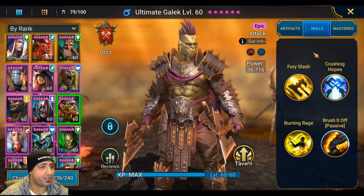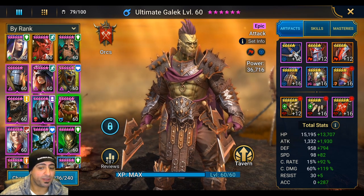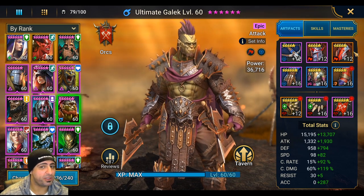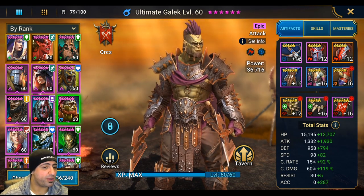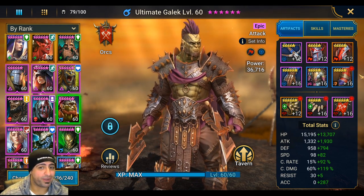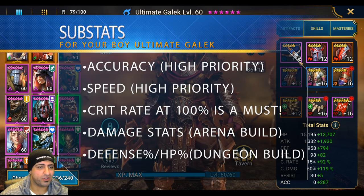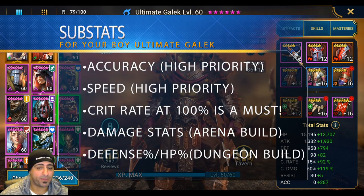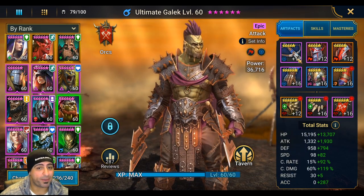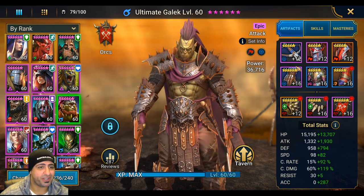For artifacts, I'm running one set of accuracy to get his accuracy as high as possible to land HP burn. I have crit damage because I want to try him in arena with Torment when I get him, but if using him exclusively for Spider I would not run crit damage. For substats, you want accuracy. If building with damage, go attack percentage, crit damage, crit rate percentage — and make him a little beefier with HP and defense percentage.